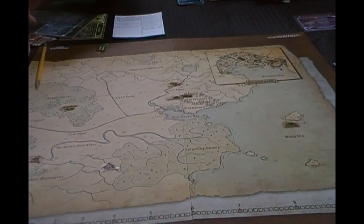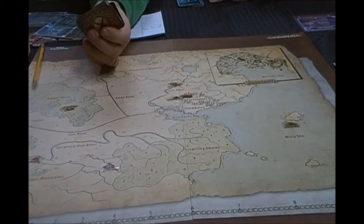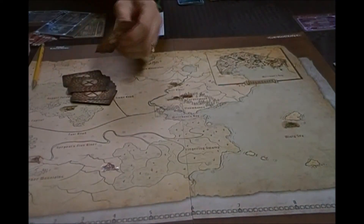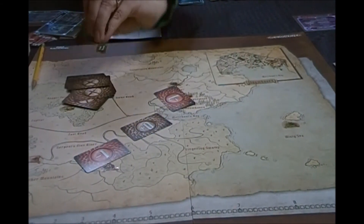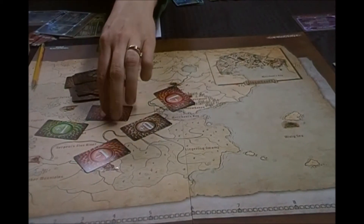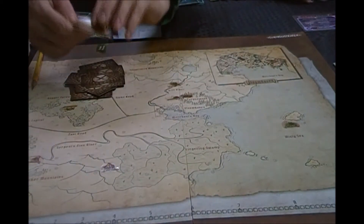When you do combat, let's say you have plus three to attack — this attack modifier deck is going to adjust that by minus one, plus zero, plus one, minus two. So you're not always going to do the damage you think you're going to do. There's your randomization, your chance. This takes the place of the dice.